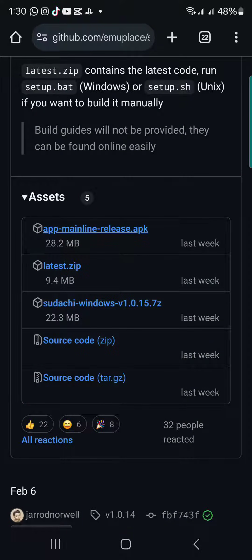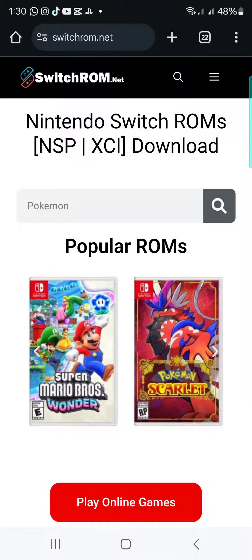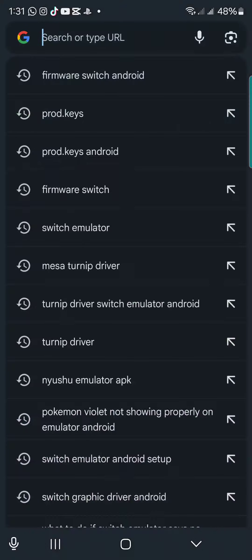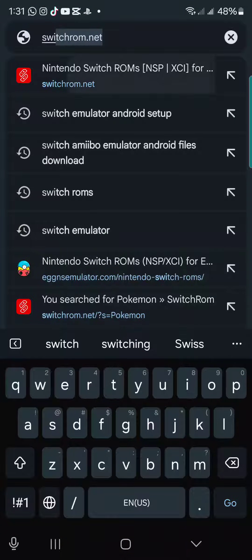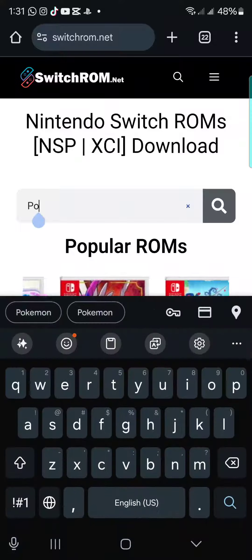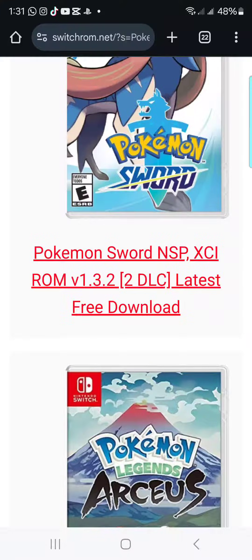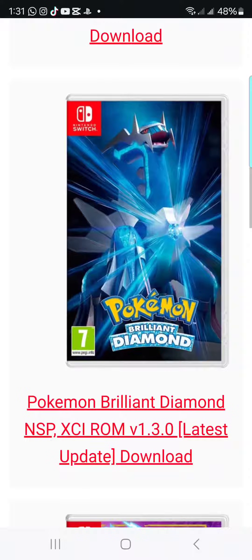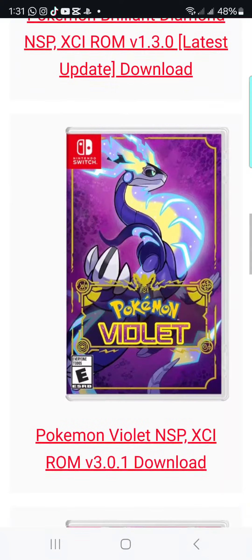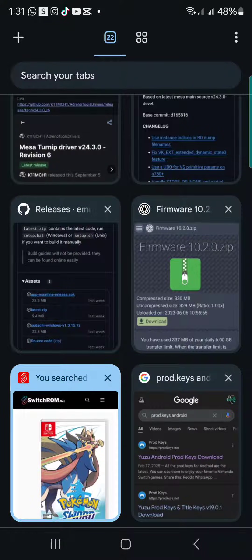Now you're going to go on Google and search Switch Roms — that's where you're going to find the games. Type in Switch Roms on Google. Once you're on the website, if it's Pokemon you want, type in Pokemon. Pokemon Sword and Shield is about 10 gigabytes, Arceus is six, Brilliant Diamond is four, and Violet is six. Once you have the game you want, download it.